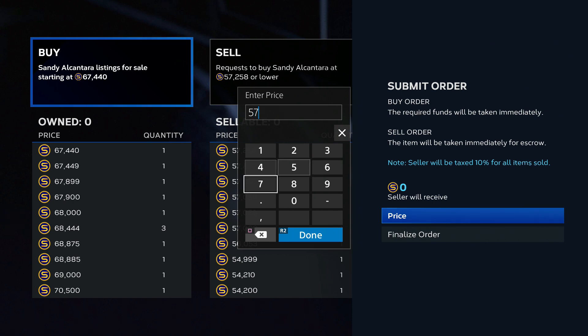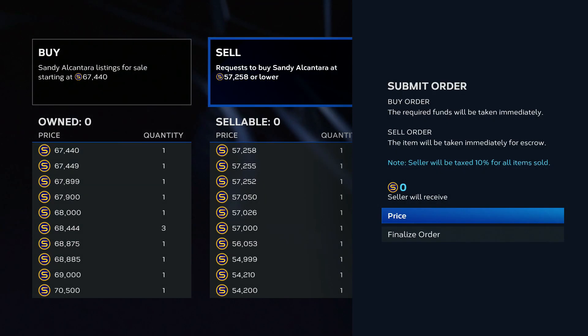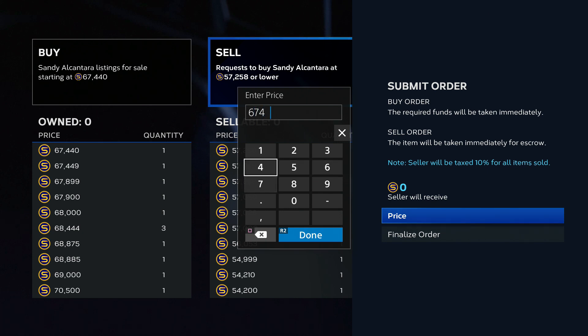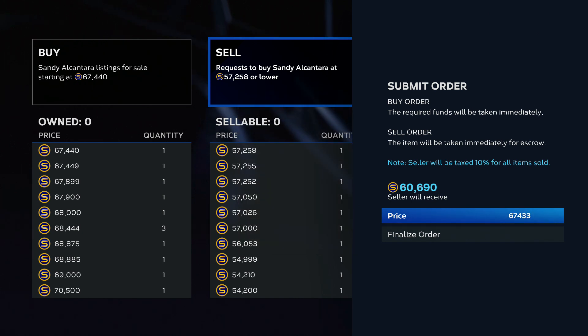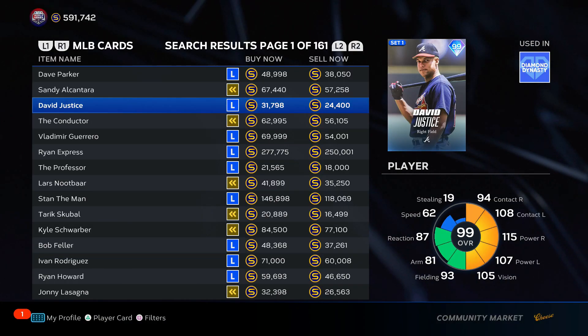Sandy Alcantara — if you have the Stubs, you can see this is a good flip as well. At $57,260, you'd put in that order, and then if you were to sell for $67,433, you'd make about $3,000 Stubs. But when you're risking $60,000 Stubs to buy, $3,000 isn't really the margins you want.